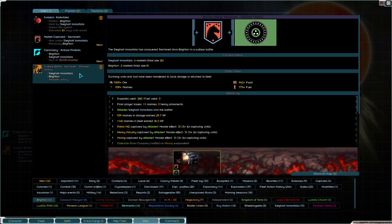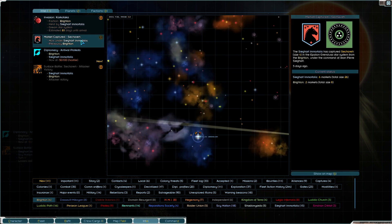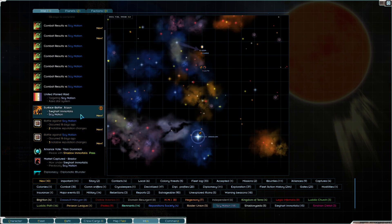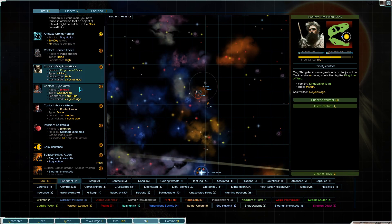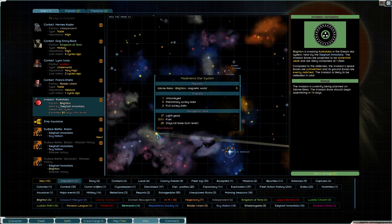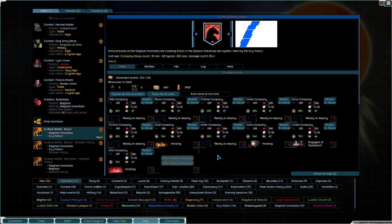I know there's an important tab here, but when everything is labeled as important, nothing is important. Brighton is invading from all the way over here. We'll just defeat him in orbit - it's fine. Who survived? Six? I knew I should have thrown a second squad at the spaceport.